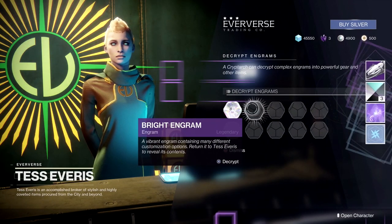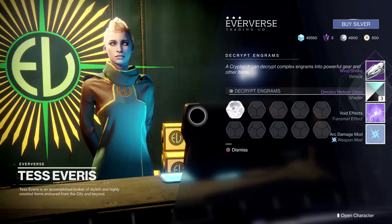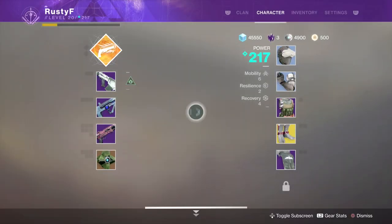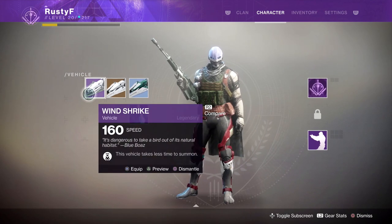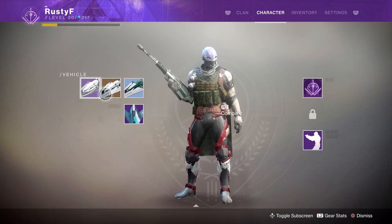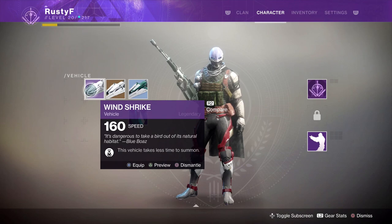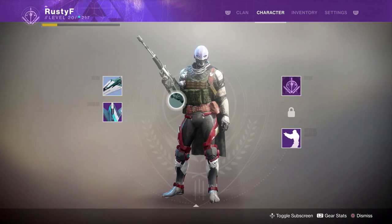We're going to open a few more of these, and we got a Legendary — a Sparrow — as well as another shader and some other things. This Sparrow is 160 speed, and sparrows now have little perks on them. We can see one Sparrow here has increased agility, and this Sparrow takes a little shorter time to summon, which is kind of nice.